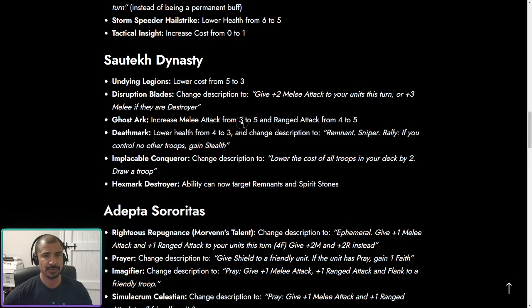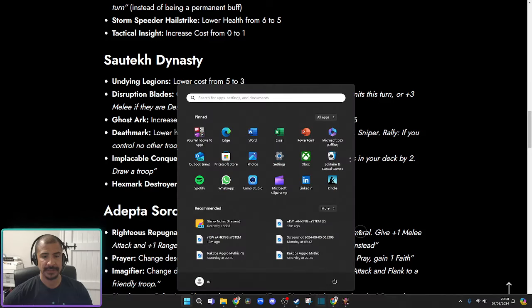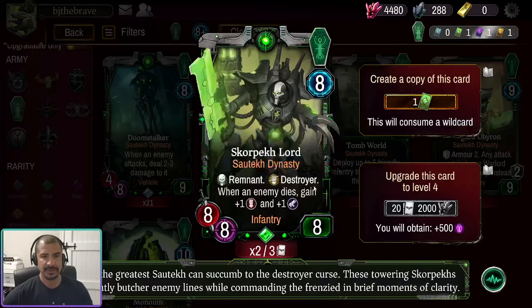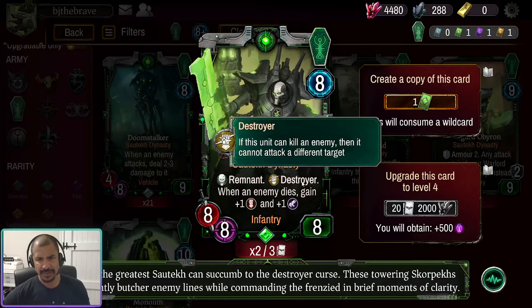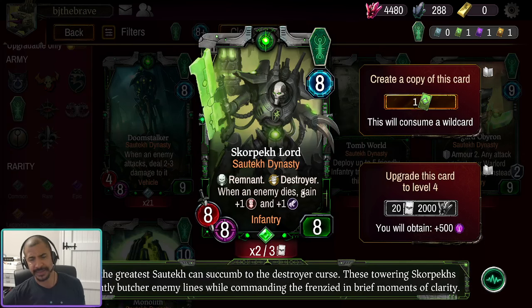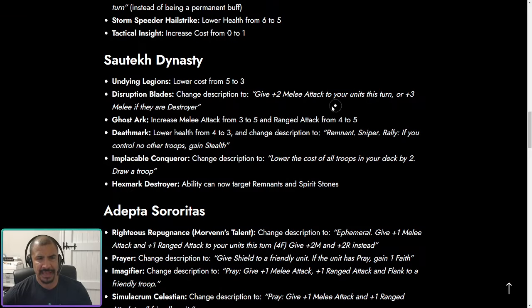Next up, Disruption Blades give plus two melee attack to your units this turn, but now give plus three if they're Destroyers — what used to be called Frenzy. Destroyers have really good melee attack already, so an extra buff on top is quite good. This is building on the most underplayed archetype and trying to strengthen it, which I like. I doubt it's enough to push Destroyer builds over the edge, but I really like the ideas here — a stark contrast to the Ultramarine changes where I didn't like the ideas on pretty much any of them.